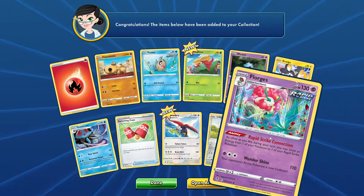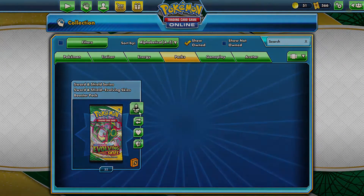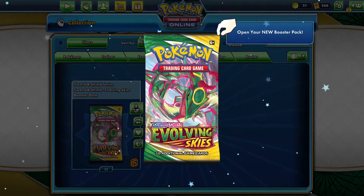Wondershine: your opponent's active Pokémon is now confused. So we're going to stop there and look — we have 33 packs left to go.